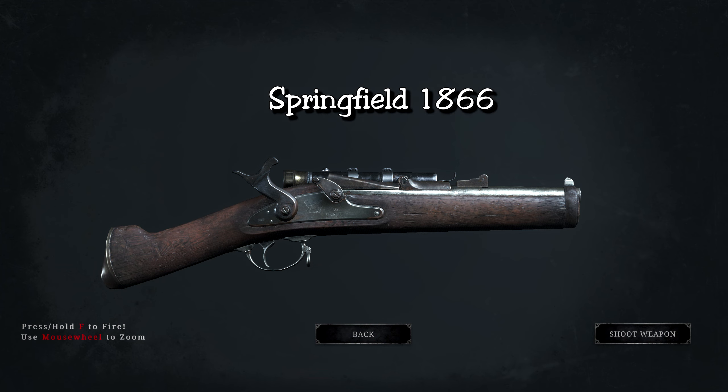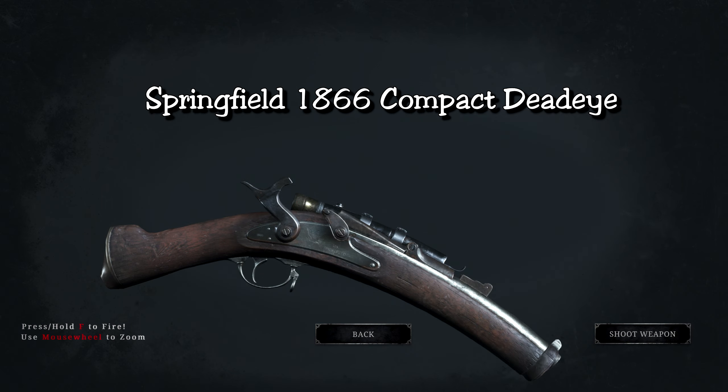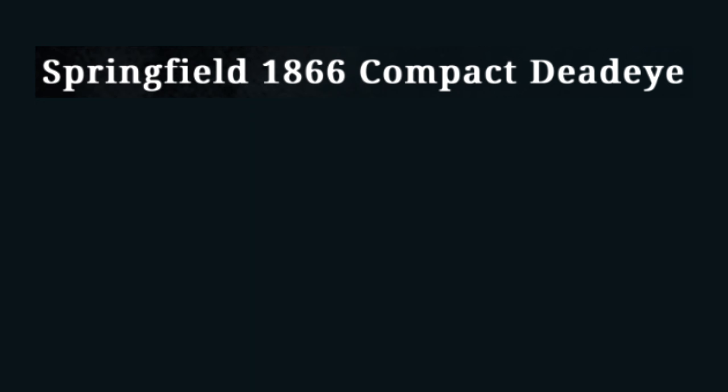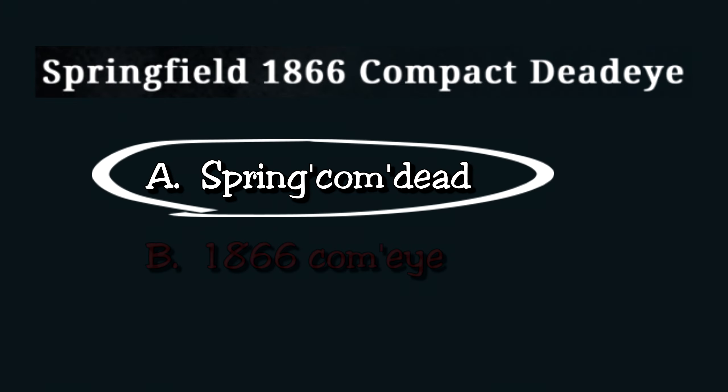The Springfield 1866 Compact Deadeye — a weapon that overcompensates for the shortness of its barrel through the length of its name. Really, the name is too long, so we are going to call it the Springum Dead.